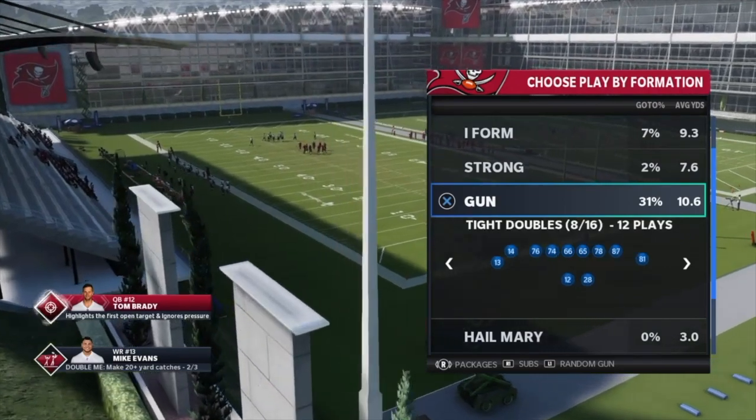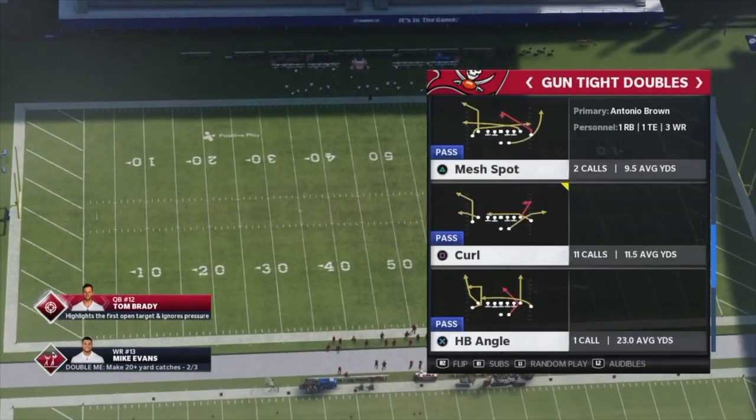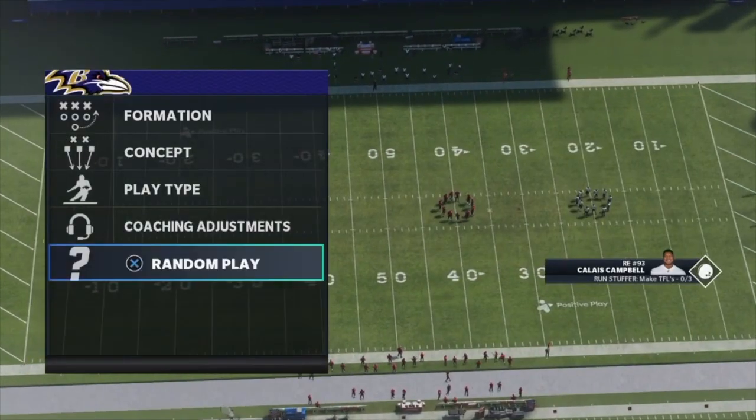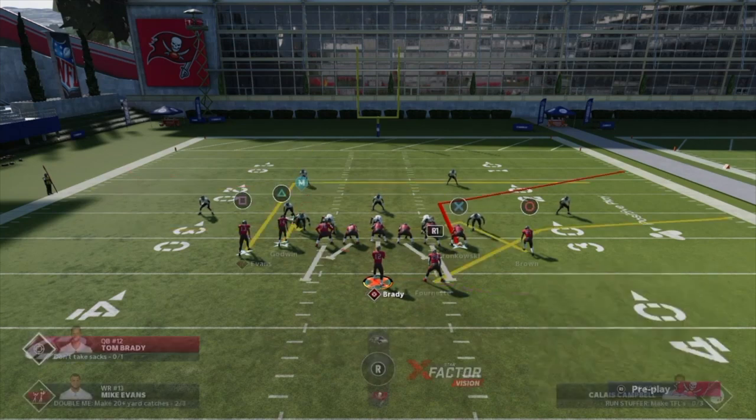You can also come out in the slip screen, which is really good this year. The next play I want to go into is Z Spot.